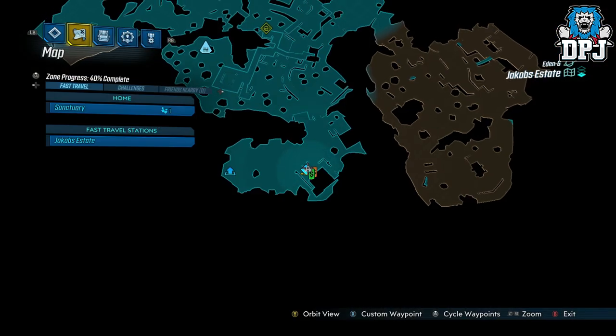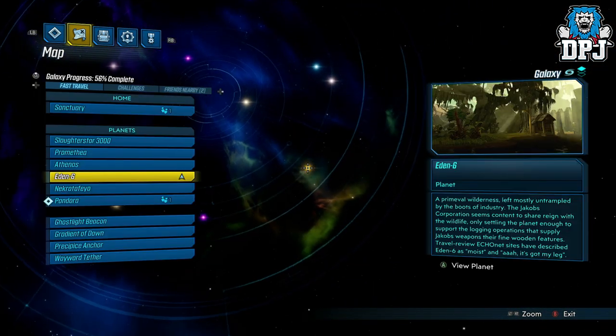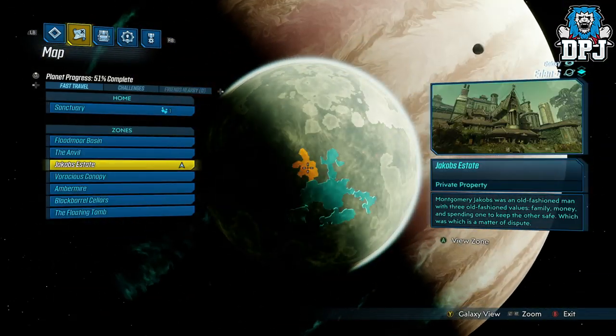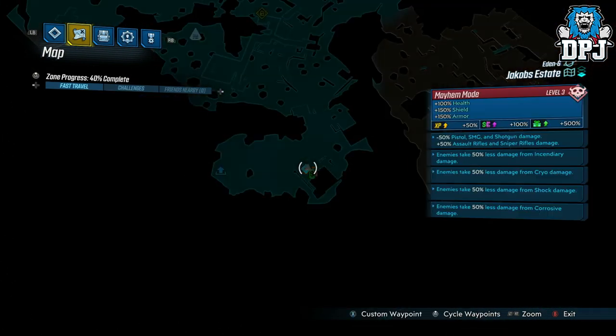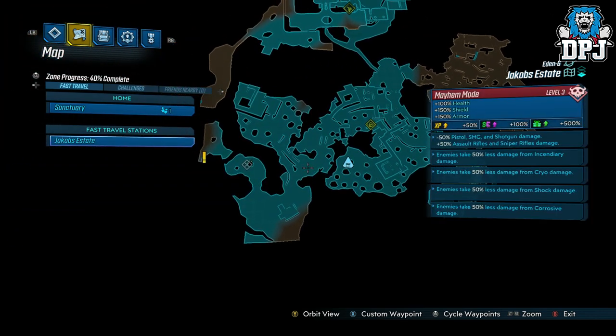I have seen many farming spots for legendaries within Mayhem mode, but this is by far the best I have seen, so let's get into it. The spot is a loot tink which is found on Eden 6 — people want to tell you this farm is crazy, and it's absolutely crazy.